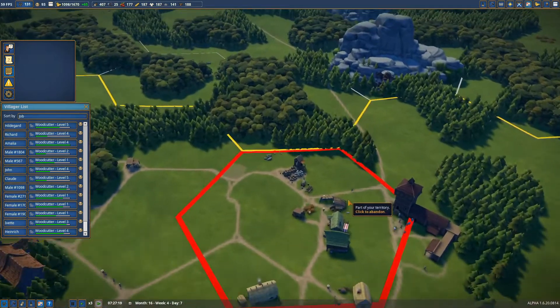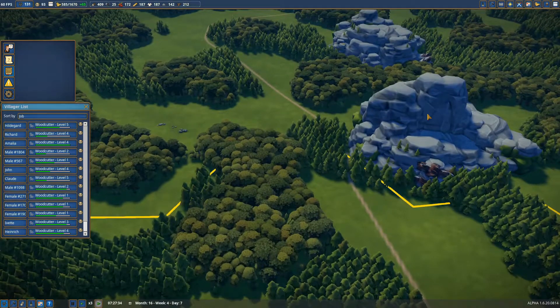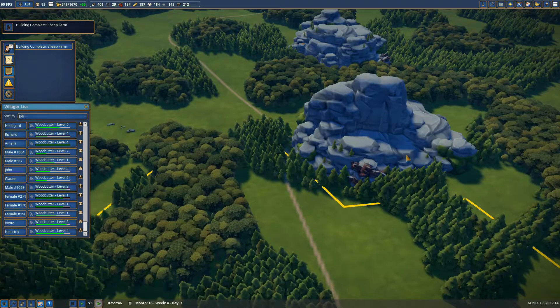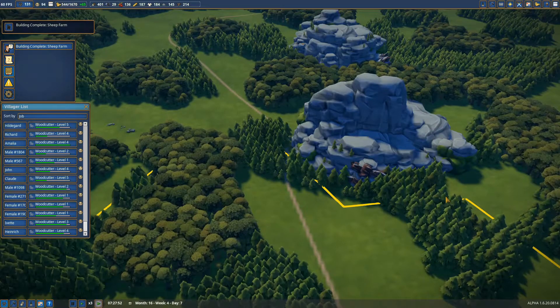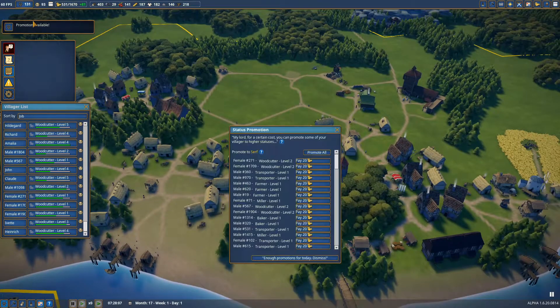I'm already going to buy an extra zone. I'm not going to buy this one yet — I want to make space. So if we go to the iron deposit and start working there, we can also put down all the industries around it. Four more people coming in, which is also really nice.